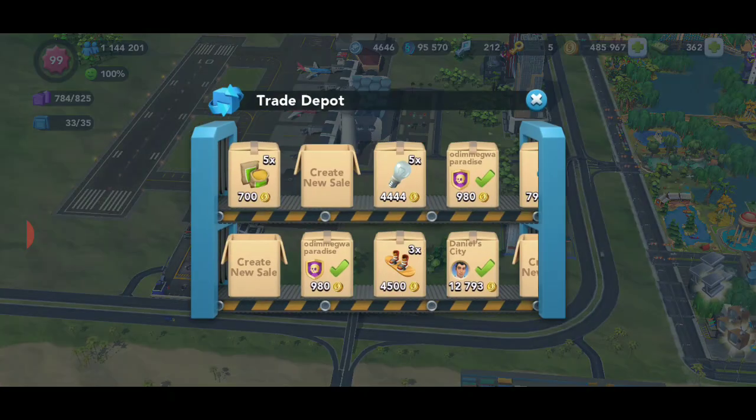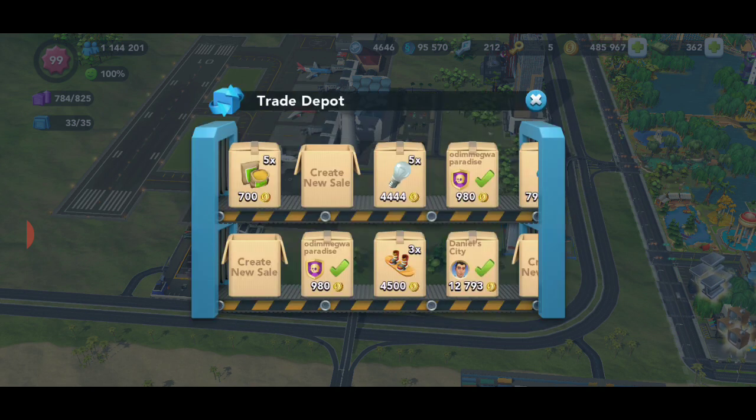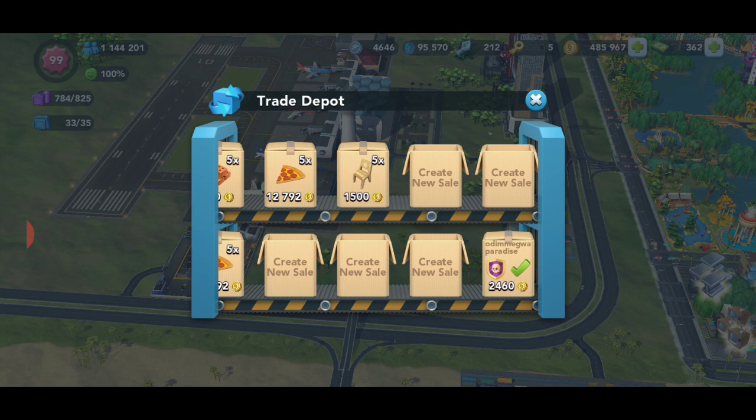A lot of people forget to click off this blue advertise box here — this one says advertise for 12 hours. Several people think that when they post something for sale, the person can only see what they have advertised. That is not true — they can see everything in your depot. If you click your depot and you see a little shield with a name, that item was purchased by that person. If you see a blank spot, that means somebody from global purchased your item.